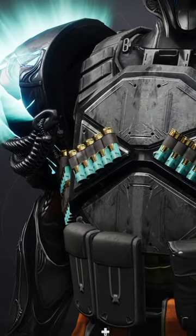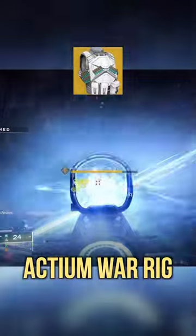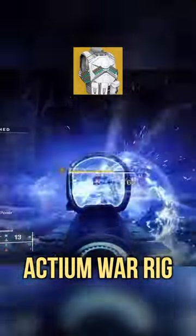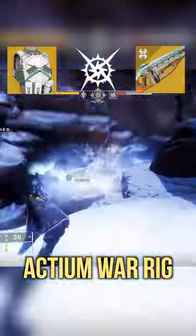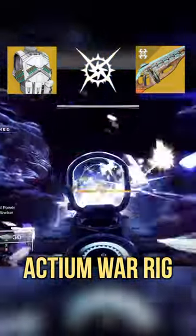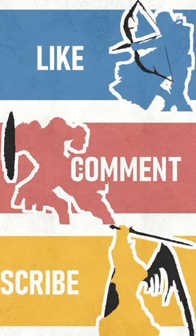Lastly, Titans should use Actium War Rig if you want to just forget about it and lay on the trigger. Actium gradually reloads autos and machine guns, and when you combine that with the catalyst for Centrifuse that slowly builds up charge when amplified, you'll always have ammo and you'll always be fully charged and lighting up the place. It's a great exotic auto, only made better by these three simple abilities.